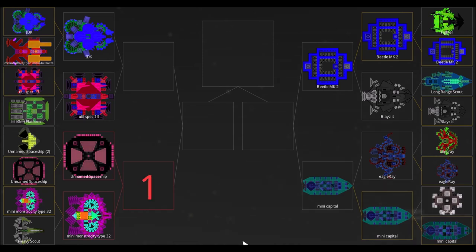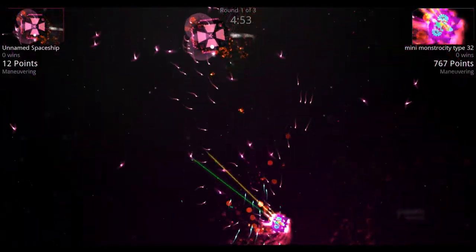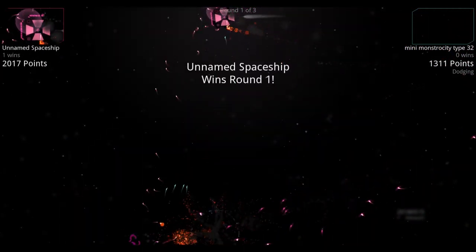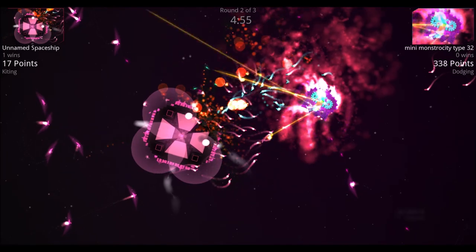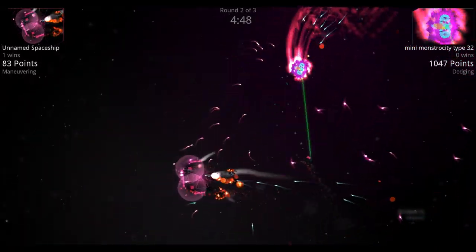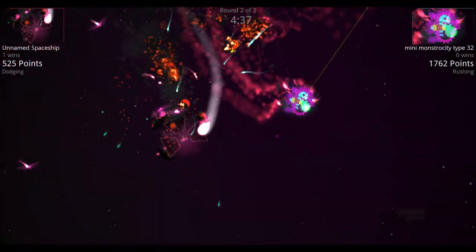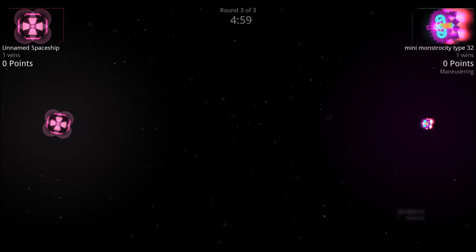Unnamed Spaceship versus Mini Monstrosity Type 32: Unnamed Spaceship sends out drones and flurry missiles but loses two shields. Mini Monstrosity loses most of its thrusters and spins out. Unnamed Spaceship wins the round. In round two, Mini Monstrosity uses lasers to chip at shields and takes down all four of Unnamed Spaceship's shields, stripping its weapons — Mini Monstrosity Type 32 wins.